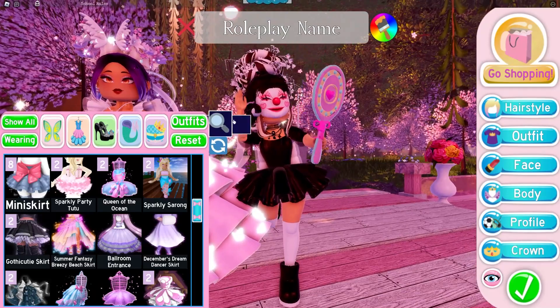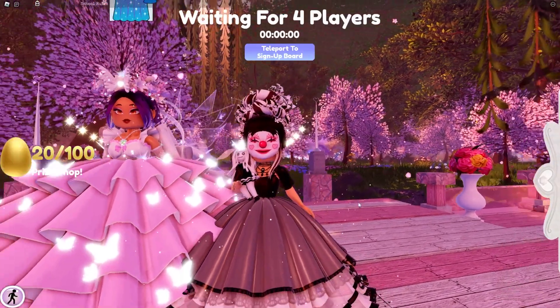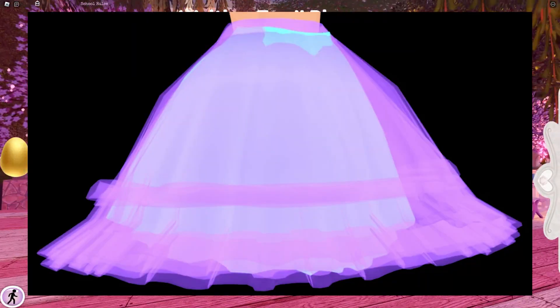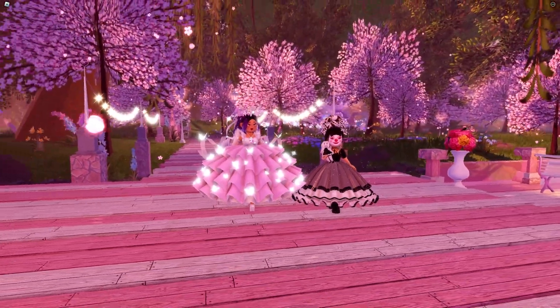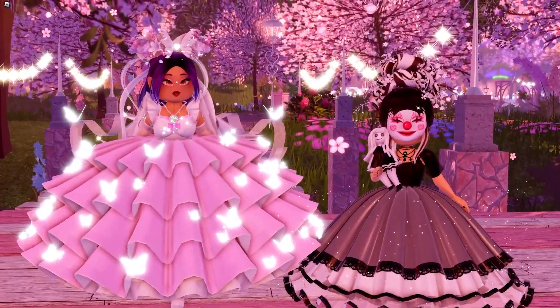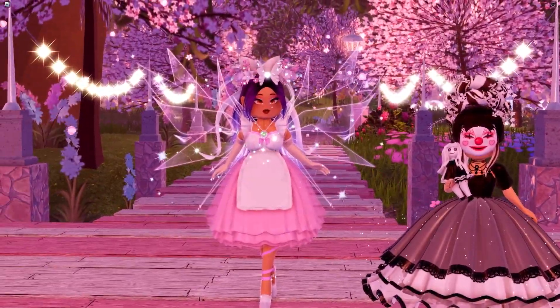Around the same time, the Ballroom Entrance Skirt was also reworked. It used to look really weird — we'll pop on screen what it looked like before. No toggles were added due to the timing of the rework, but it definitely looks nicer now. A lot of people use this skirt for cosplays, especially Encanto cosplays, so it's a really nice and popular skirt.